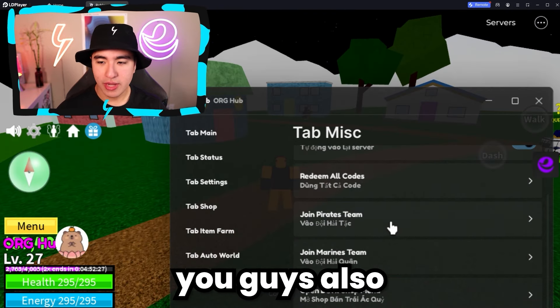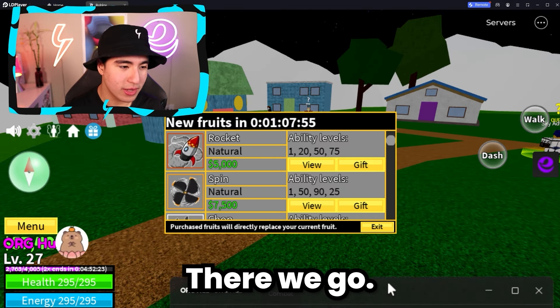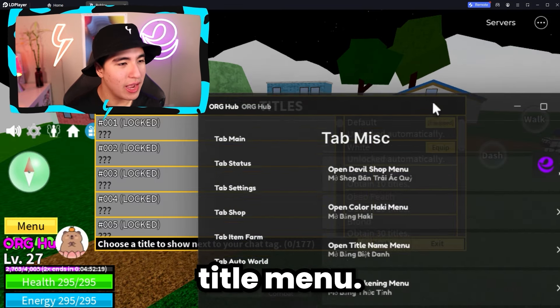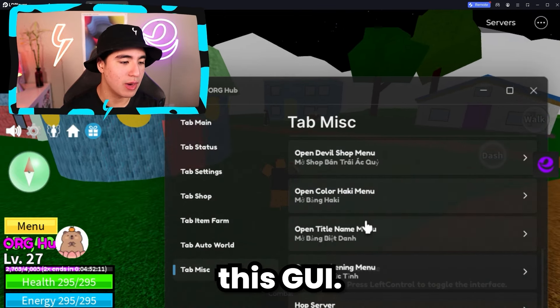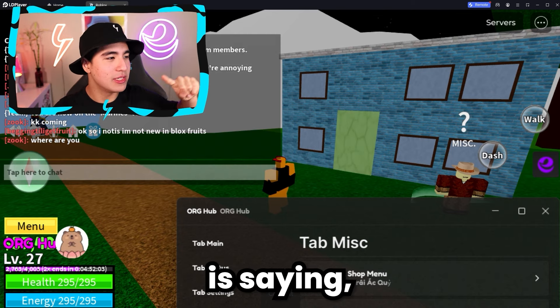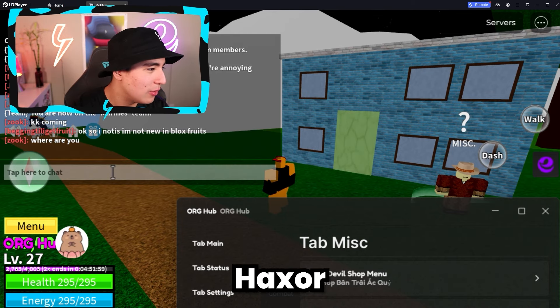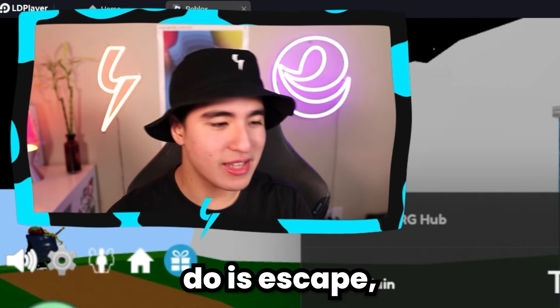First off, I want to redeem all codes. What this will usually do, guys, is if you know all those secret codes that games put out and you get a little bonus if you redeem them — this GUI will automatically do all of those. And as you can see, everybody is a pirate, so we're a pirate. But if we click on join Marine team, it'll automatically switch us to Marine just like that with the click of a button.